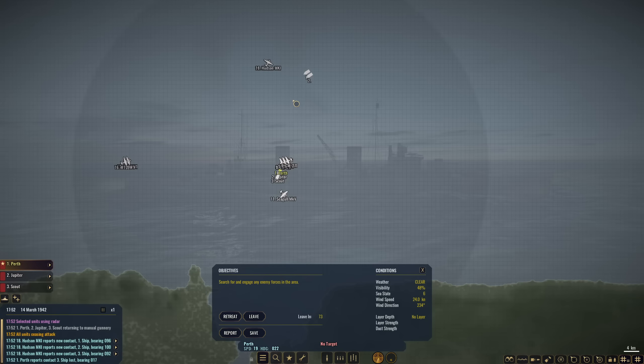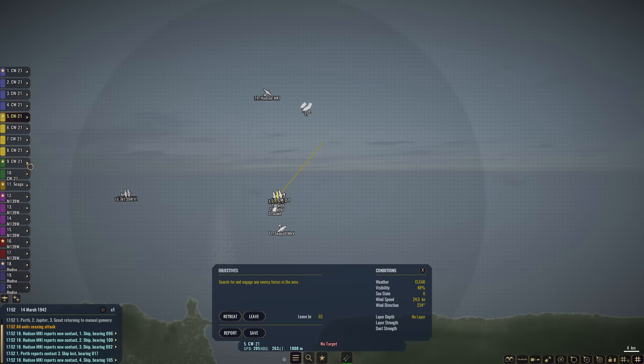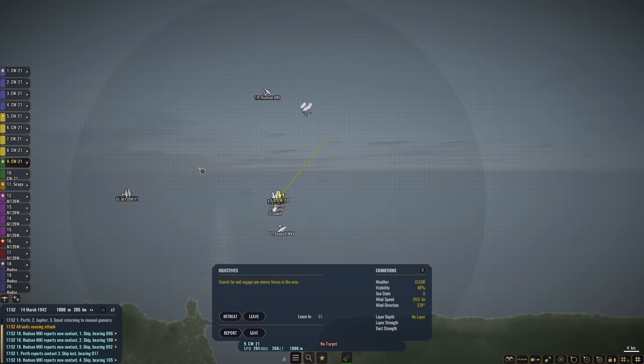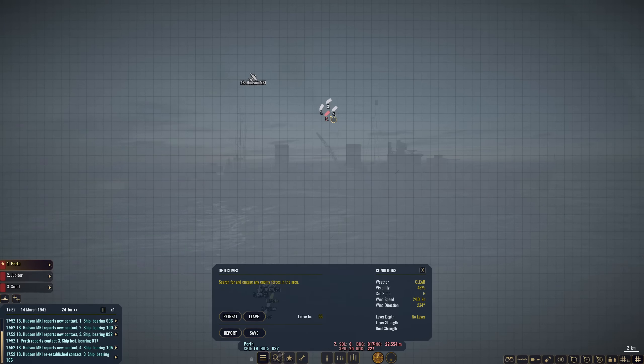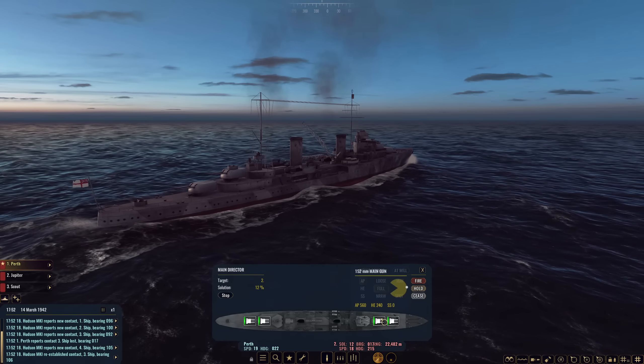Hello everybody, Wolfpack here, and welcome back to War on the Sea with the Abdicom mod. Task Force Basilisk is standing in the way of an oncoming Japanese task force. We have lots of aircraft in the area, which will help — M139s, some Hudsons, and a bunch of CW-21s. We are going to do what we can to take out this Japanese task force, because I believe it is a landing force heading towards Surabaya.